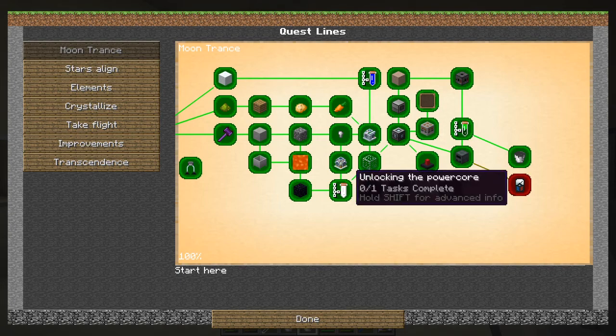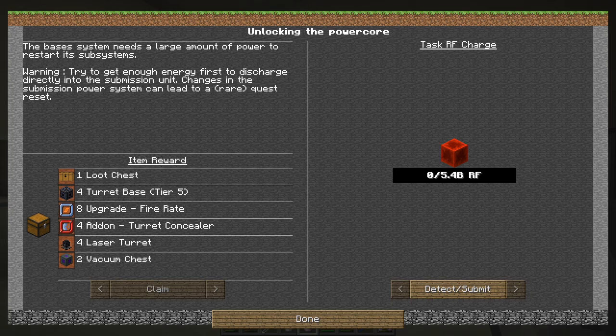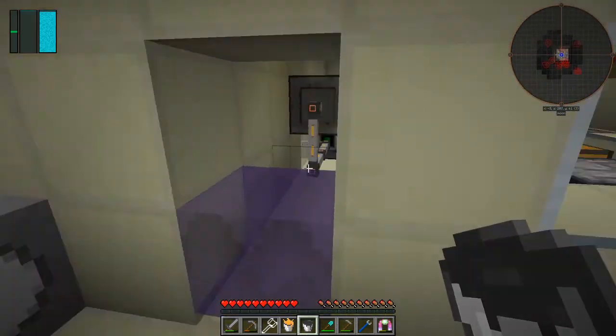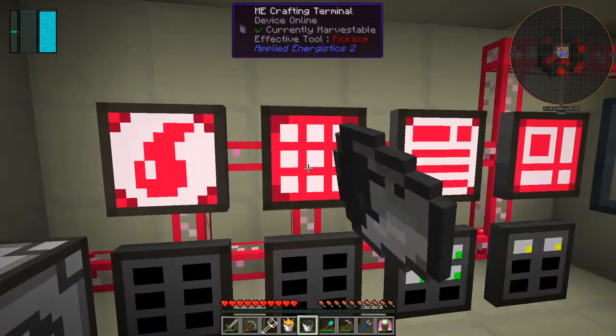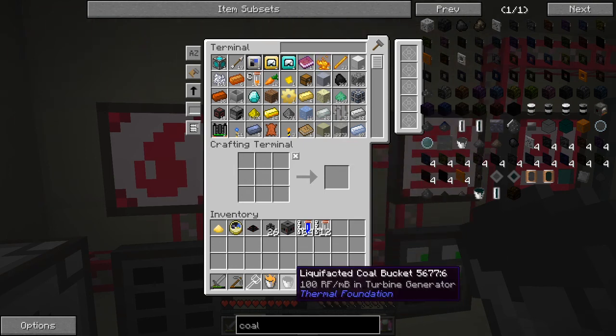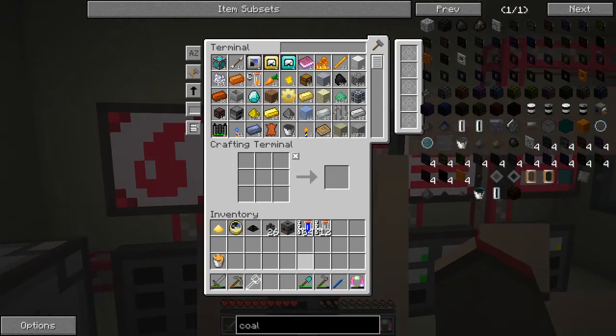The last quest in this line is to submit 5.4 billion RF. The way I'm going to do that — there are two ways, but I intend to use solar power. I'm not sure what I'll use this liquefacted coal for for the time being, especially since Thermal Foundation didn't work. While I'm here I'll make some slabs — 24 slabs like that.